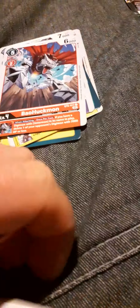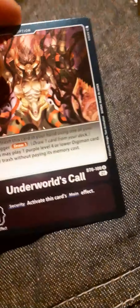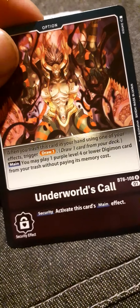Reinforcement Memory Base, Ferrismon, Big Mommymon, Tapermon. Tropical Venom, Boogiemon, Bowhawkmon, Agamon. Volkanamon. Gobbamon. Magna Kidmon. And Underworld's Call.